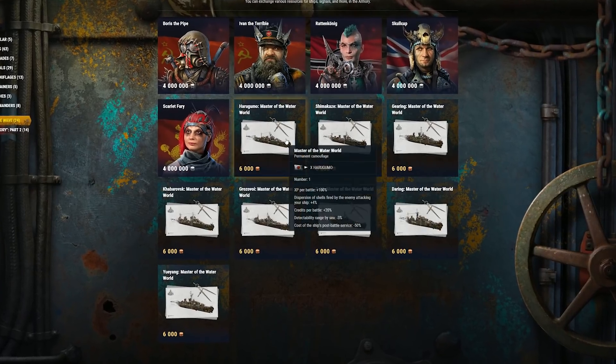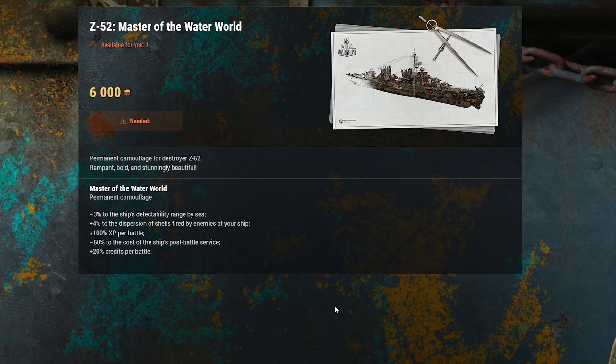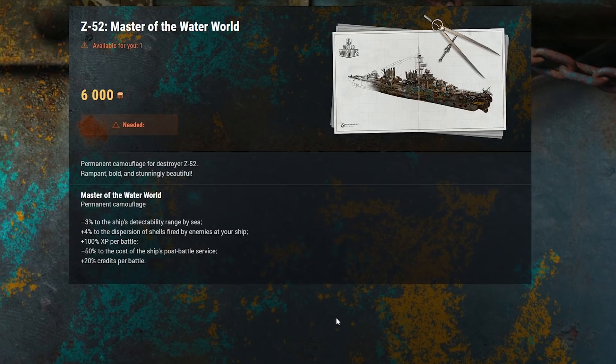There's another way you can preserve the memories of the post-apocalyptic atmosphere. The Master of the Waterworld camouflages are available in exchange for doubloons in the exterior tab of the Armory. Make your Tier X destroyers brutal, fierce, and a little bit crazy.